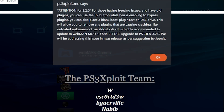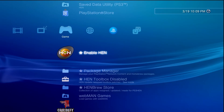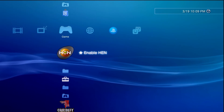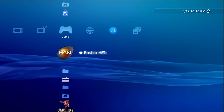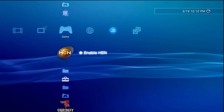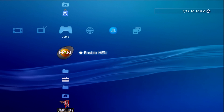To do this we're going to need a few things. We'll of course need our PlayStation 3 connected to the internet, a USB drive, and access to a computer to download and transfer over the files. I'll also recommend having an official PS3 controller as well as a mini USB cable on hand, because we will need that if we need to boot into recovery mode to install HFW.